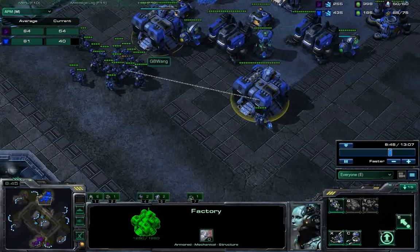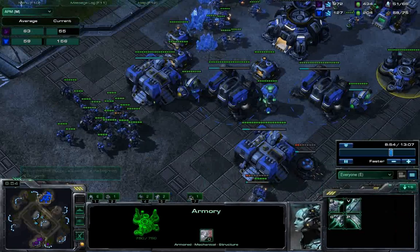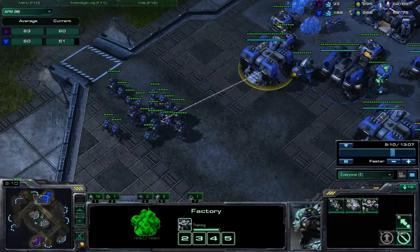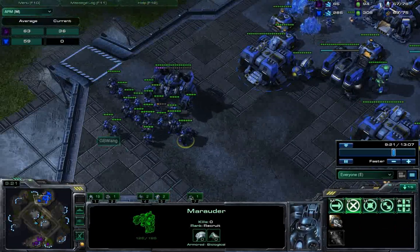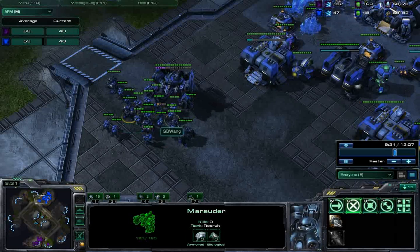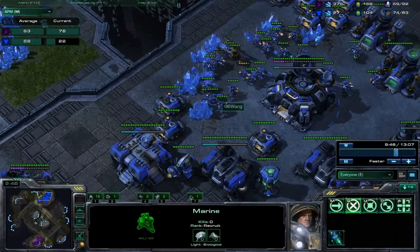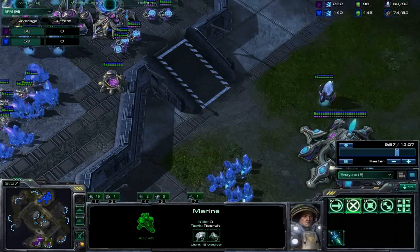When I get the Thors out I usually research plus-one vehicle weapons, because Protoss units hit hard and it's nice to eliminate them quickly. I've also considered getting an engineering bay for plus-one attack for marines and marauders after the first push, since I have so many of them and only two Thors. The Thors are the intimidating-looking units, which encourages Protoss to focus them, but the stimmed marines and marauders do just as much if not more damage — it's a lose-lose situation for Protoss.